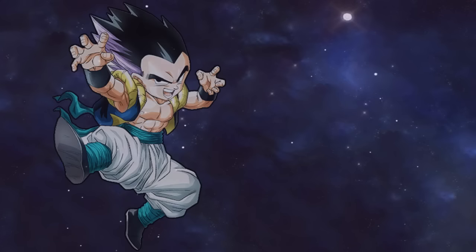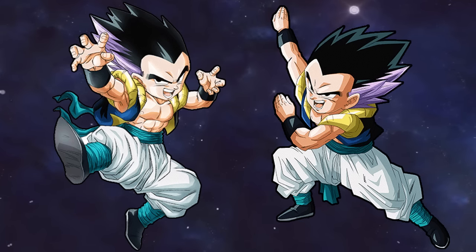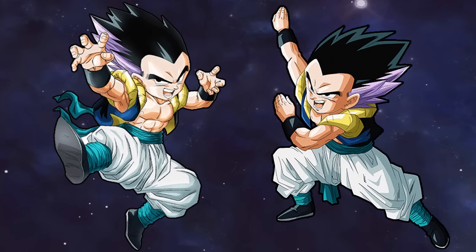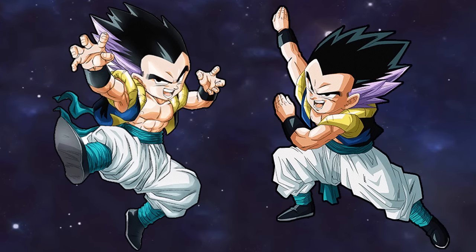For the final verdict: STR Gotenks comes in 2nd place, which means Agility Gotenks takes 1st place. The reason STR Gotenks comes in 2nd is because of the amount of restrictions and requirements the card has — his leader skill only activates when HP is over 50%, and his passive skill requires him to be the 1st attacker in a turn. Even though Agility Gotenks gives 1 less ki, he is the better leader option because he has no restrictions, and he is capable of dealing more damage most of the time thanks to his passive skill. They both share the exact same ki links, but in the end Agility Gotenks is the best.